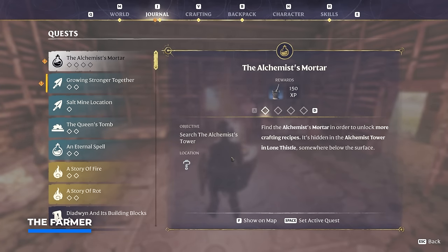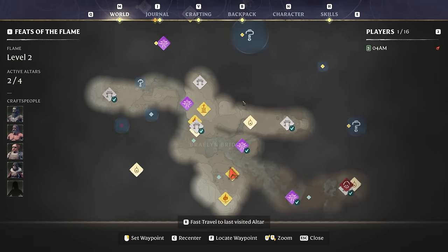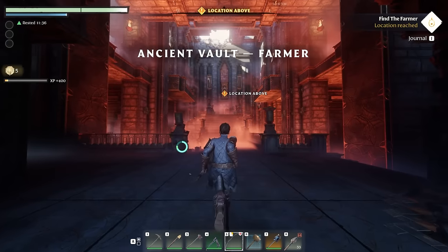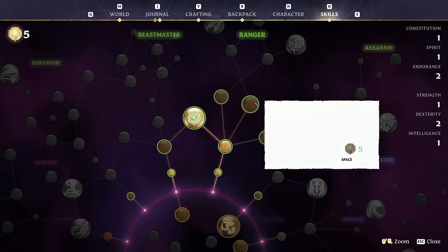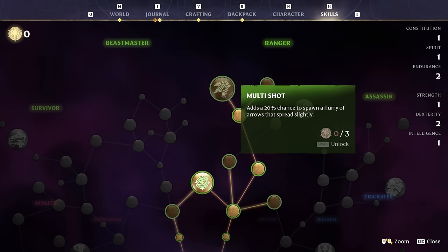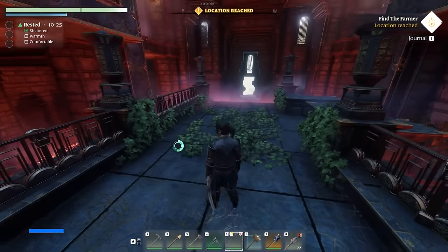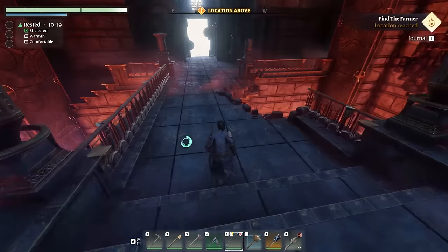Right now we want to focus on Growing Stronger Together for the final NPC. This one can be found in the northern part of the world — the ancient spire springlands is going to be the best quick travel to get there. At the front gate we're going to have to activate three buttons, which can be pretty tricky to find. I remember this taking a little bit longer than expected, so let's check them out one by one.